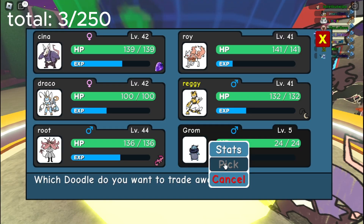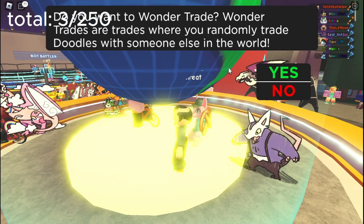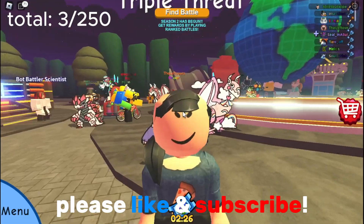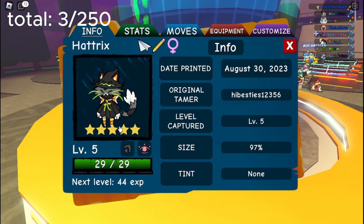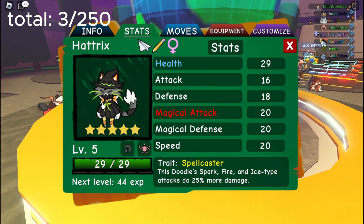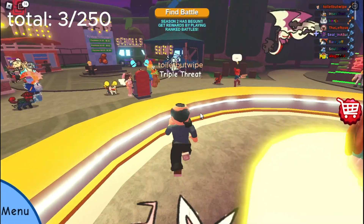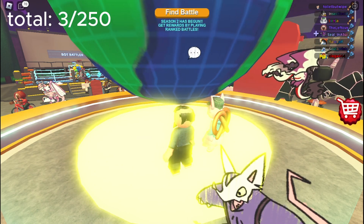I'm going to trade away Grom. No doodles available at this time? Did I reach the max? Wait 44 more seconds until you can wonder trade. No way no one is wonder trading at this time. Let's go — Hat Tricks, what is that? Oh my gosh, and it's a five star? Is that a skin? It has like a skin on. It's level five, so I don't know. Skin: none. That's a cool looking doodle. I guess I'm going to keep this thing then. Now I'm going to be worried about the 'no doodles available' message. How many people are playing this game?